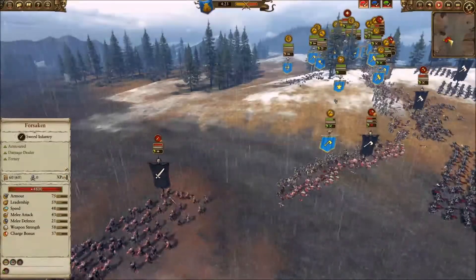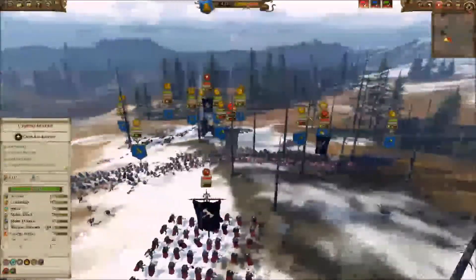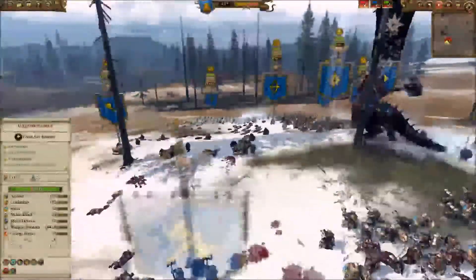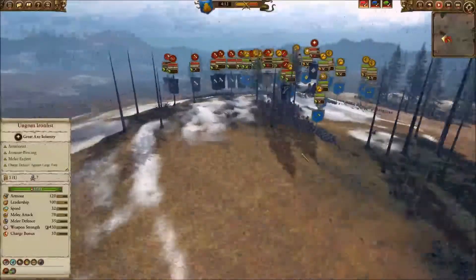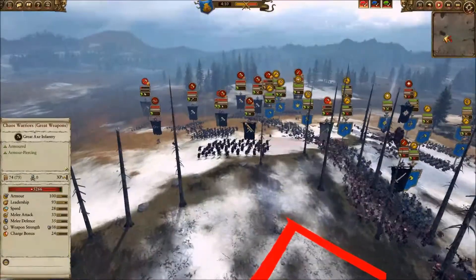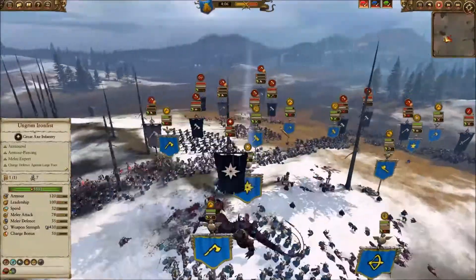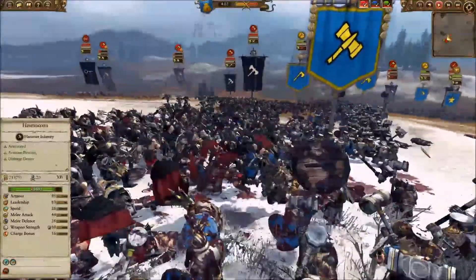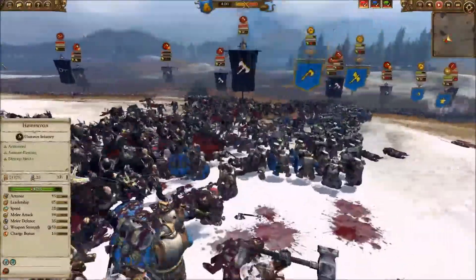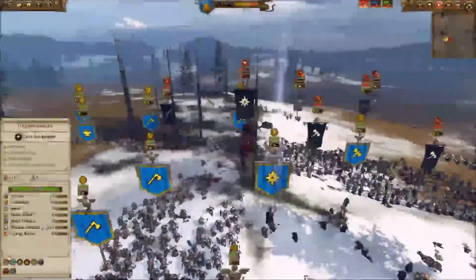The Forsaken are going to pull a flanking maneuver. Unlike most of my other videos, I'm playing very reactively here, and you really don't have a choice as the dwarfs — that's why I don't play them a lot, because I'm more of an aggressive assertive player than a reactionary defensive type. Now he's bringing in the main line of infantry with lots of great weapons — a smart choice against the dwarfs. You need a can opener to open those cans.